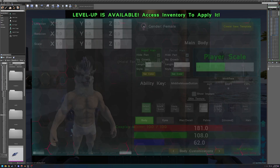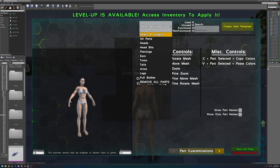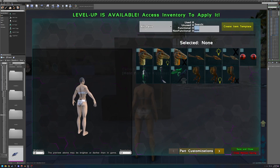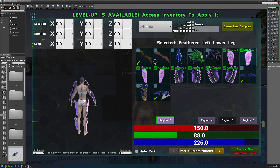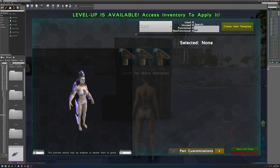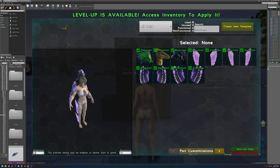The next thing to cover in the body customization section is the gender switch. When you hit the gender button, you can switch your gender on the fly, but it'll ask if you're sure because you're going to lose all your parts. Once you confirm, you're a different gender. A quick and easy way to get your parts back is to go to 'all parts,' search for your parts — like raptor or feather — stick them all back on with copy-paste. And then you can filter by 'used' to see all the parts you currently have on. Make sure to use these filters because they are super helpful.